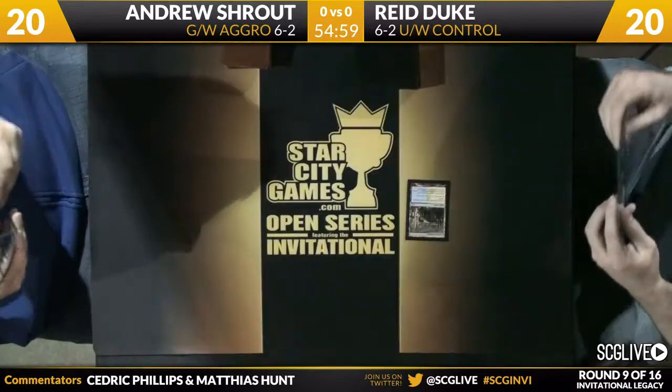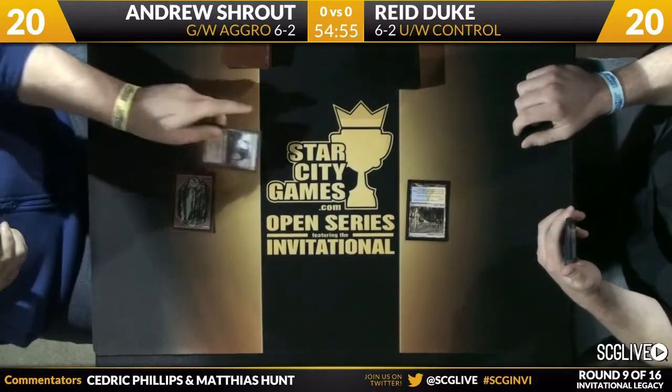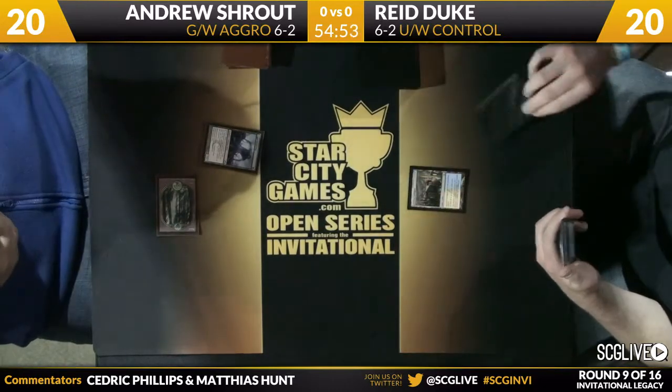He really, really wants to be anti-blue. He has eight creatures with protection from blue in the main deck, and that certainly is an adaptation to the metagame here. But that's also going to be good for him in this matchup because he's got eight creatures that are good against Detention Sphere and his Azorius Charm.